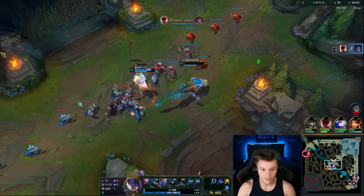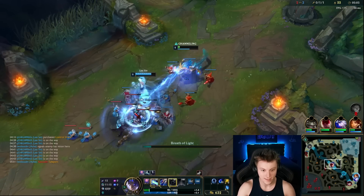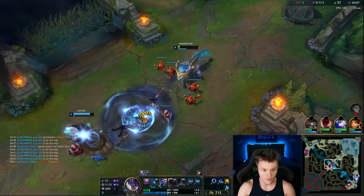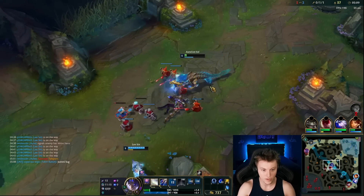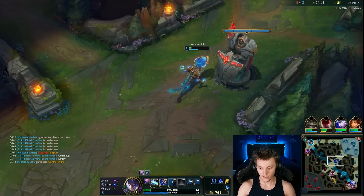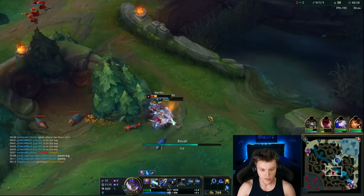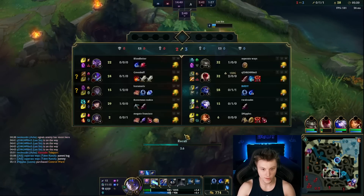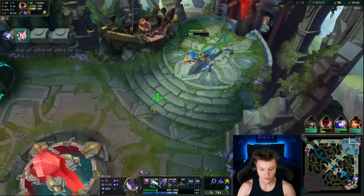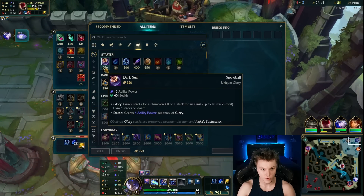Oh my god, we live with like no HP. Thank goodness. Well done, Mr. Lee Sin — thanks for helping out my lane. Got a nice little CS lead now. I cannot help in this fight because I have 100 HP. Lee Sin just got a buff on the PBE — his Q does about 10% more damage, scales 10% more AD, and his E scales harder, which is pretty cool.